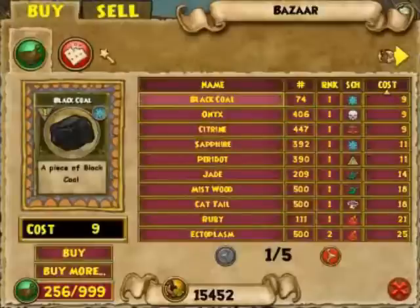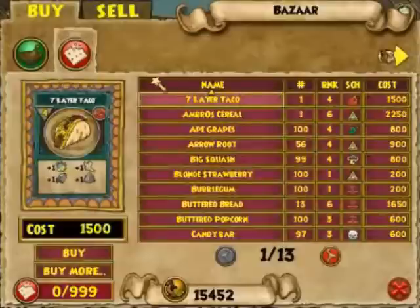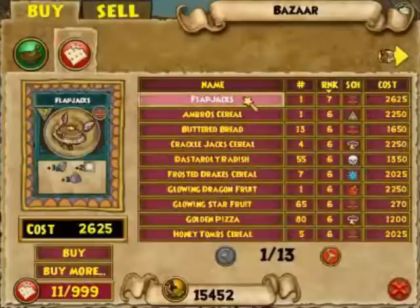And pet snacks — same process here. Sort by name, number, rank. Look at that, a flat jack is for sale. Pretty cool, huh?